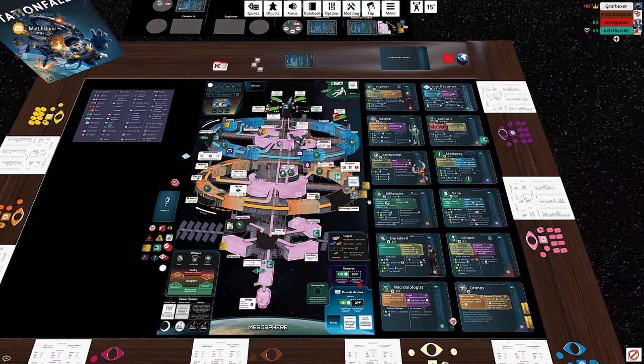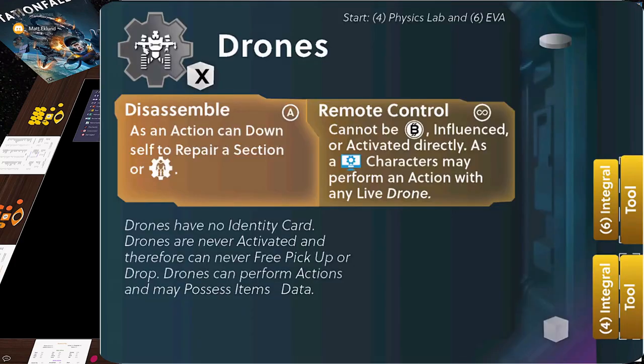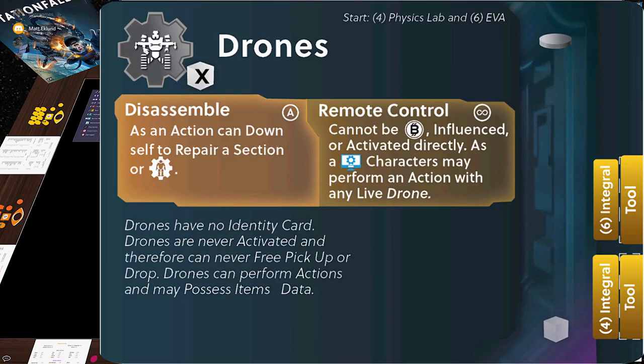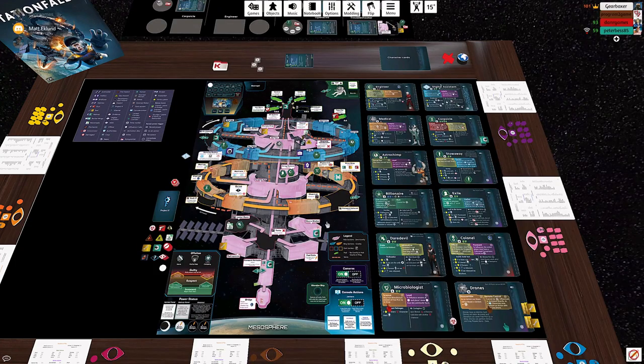The drones are also in the game — another strange character. First of all, there are two of them. The drones are the only characters in the game that don't have an identity card — no one is going to be the drones. They're like literal remote-controlled forklifts. You can drive them and do stuff with them just by using a console action, but you won't be influencing, bribing, or blackmailing them the way you interact with other characters. They're more like pawns that change the state of the game.